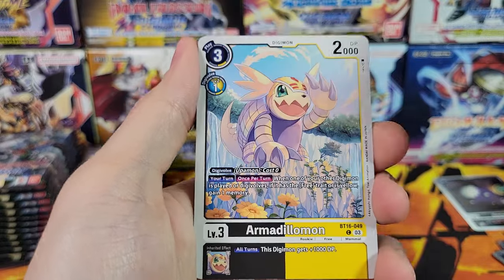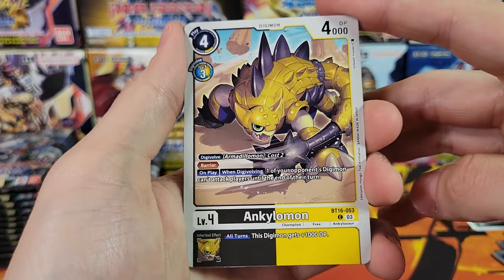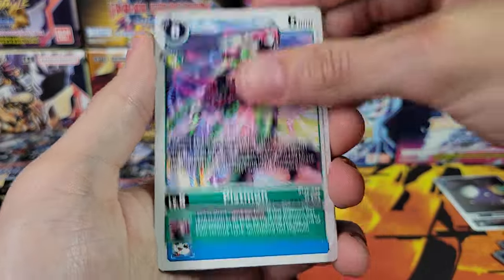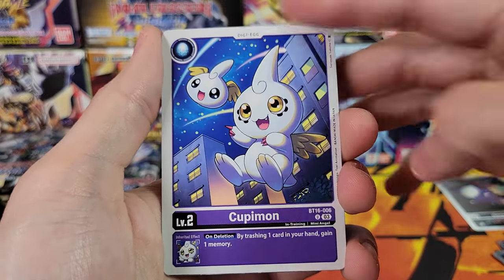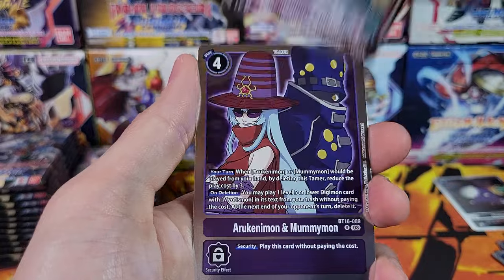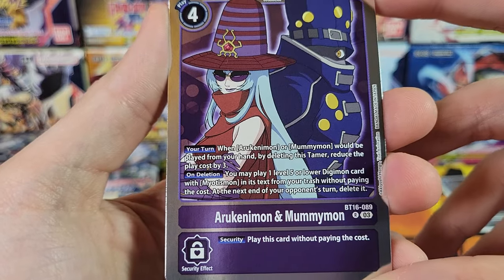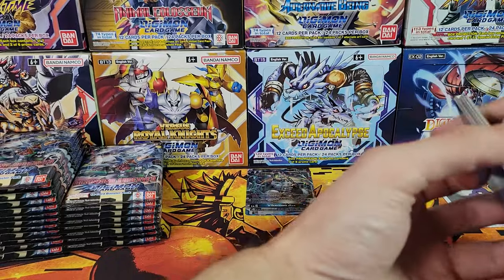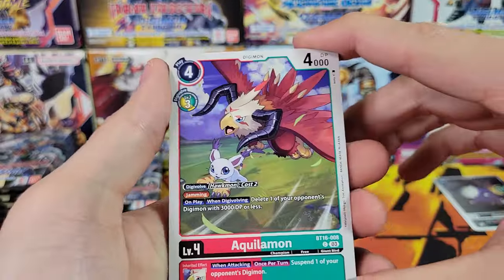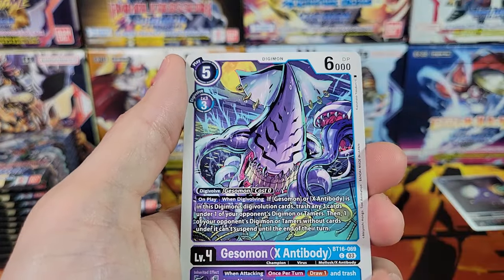Mekanorimon, Cocoboteramon, Armadillomon, Togemon — man, it's been a while since I've opened Digimon, I forgot how much of a mouthful some of these Digimon are. Patamon, Pistmon, DemiVeemon, Cupidmon, Digi-egg, Phoenixmon X-Antibody rare, Urakanemon, and Mummymon — that's weird, the tamer has 'mon' in their name. All right, 24 packs — these generally go a little bit faster than Pokemon. Thunderflame Crusher, Greymon, Ko-Kabuterimon, Gesomon.